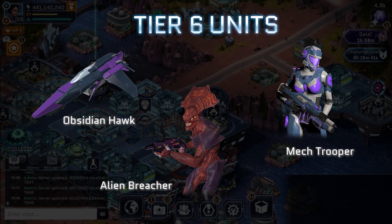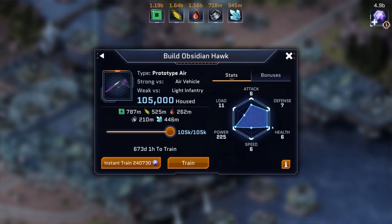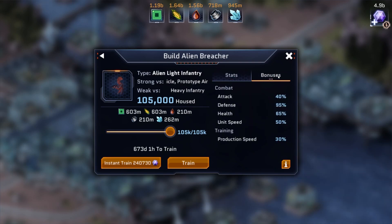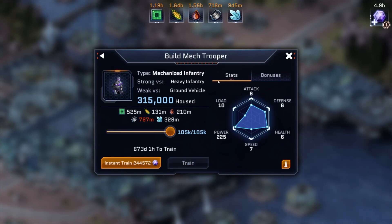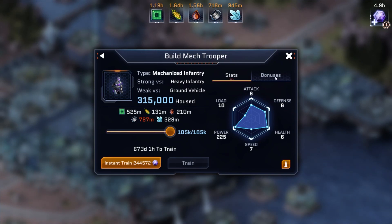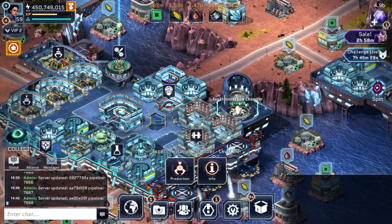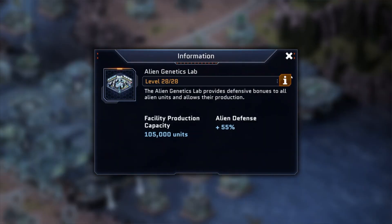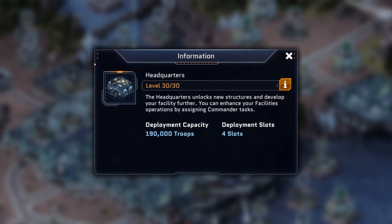The last and most exciting announcement we have are the long-awaited Tier 6 units. The three new Tier 6 units are Obsidian Hawk, which is a Prototype Air unit, Alien Breacher, which is an Alien Infantry unit, and Mech Trooper, which is a Mech Infantry unit. To unlock those, you are required to have a level 28 Experimentation Chamber, Alien Genetics Lab, Robotics Bay, and a level 30 Headquarters.